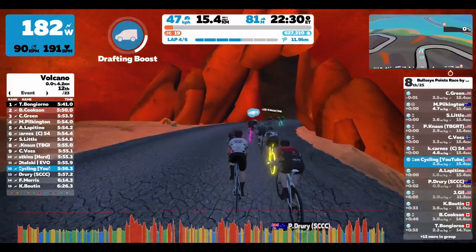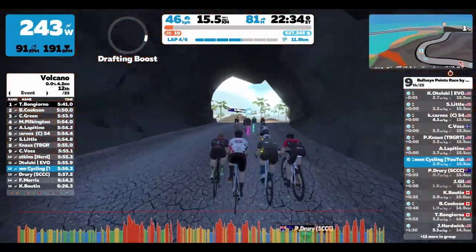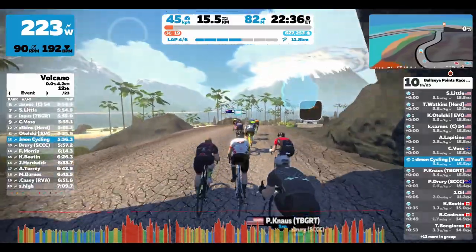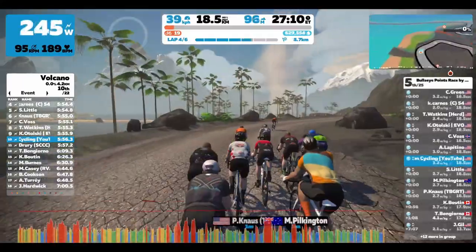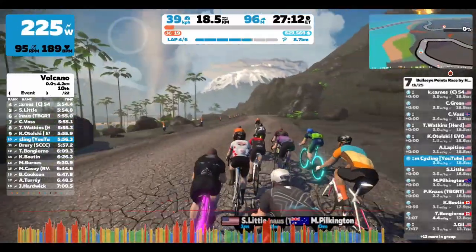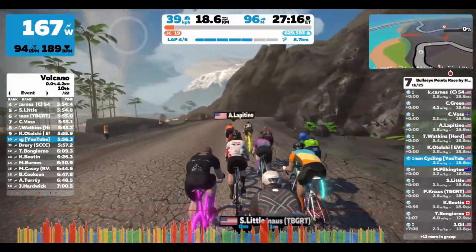The drafting boost actually worked out perfectly for me, as there's a downhill coming up. I really wanted to be able to jump back on with this group, and I am on this downhill. Skipping forward — this is that same group. Now coming to the end of lap six.